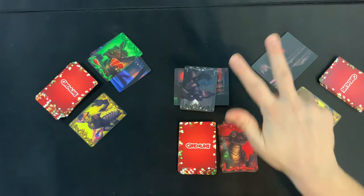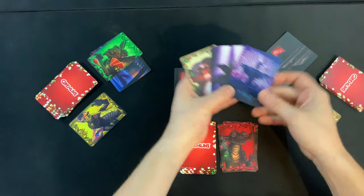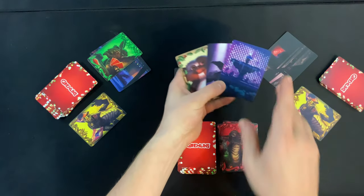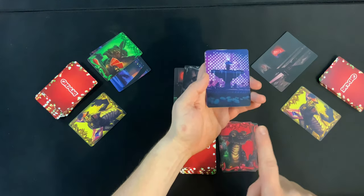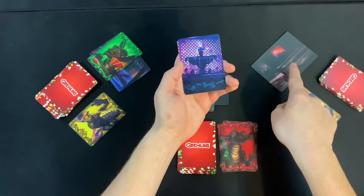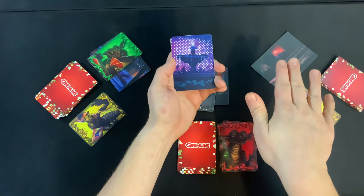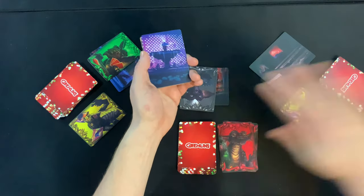There are three special cards that when they appear you do something immediately. The first is the Multiply card. If you flip a Multiply card, you must immediately flip three cards from the top of your gremlin deck into your location. While you're flipping, if any cards can be slapped before all three cards are flipped, then you just stop flipping.